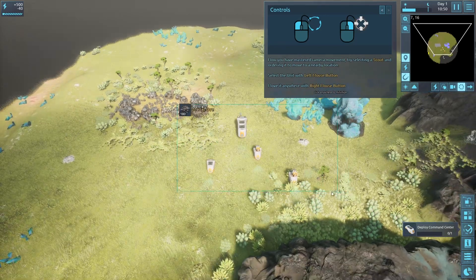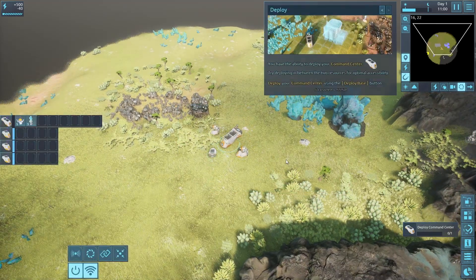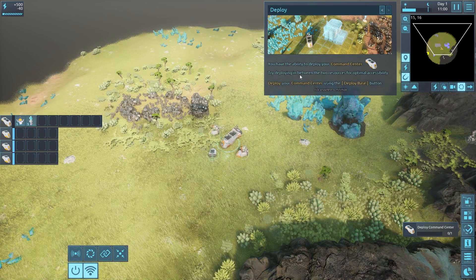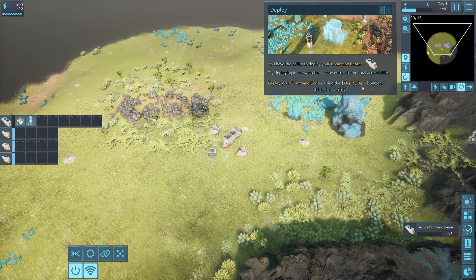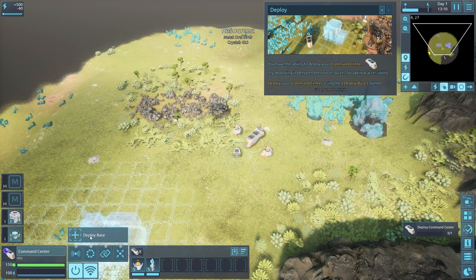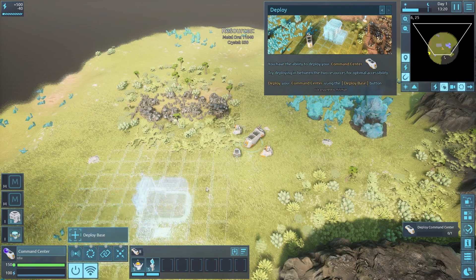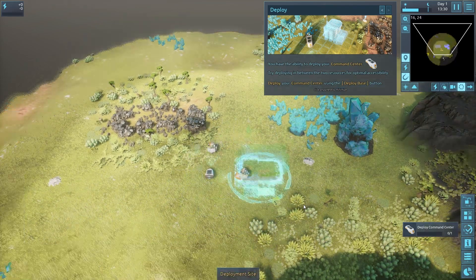You have the ability to deploy your command center. The tutorial says to deploy between two resources for optimal access - just hit the deploy base button. This is what I mean: there are parts I get immediately, and other parts I just don't quite understand. All right, let's deploy the base.